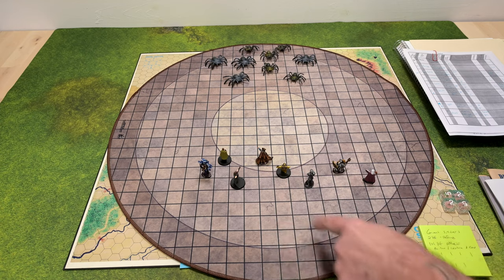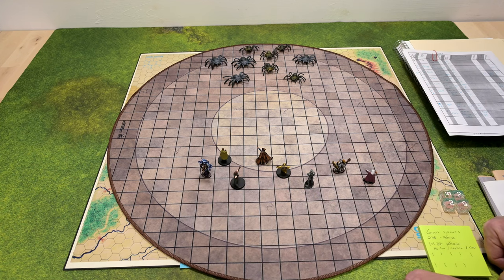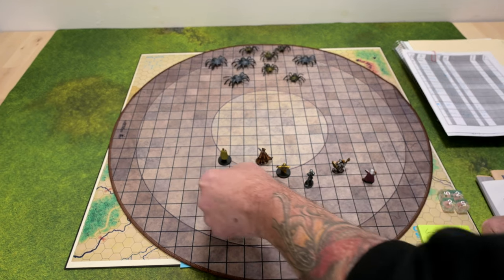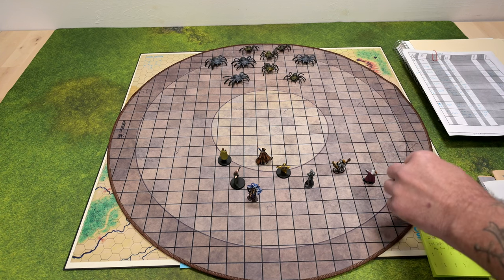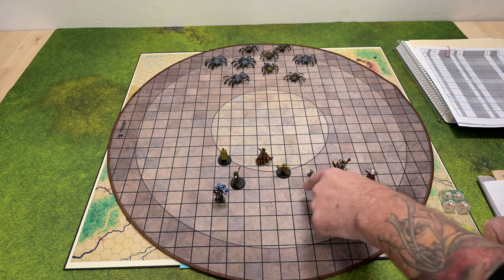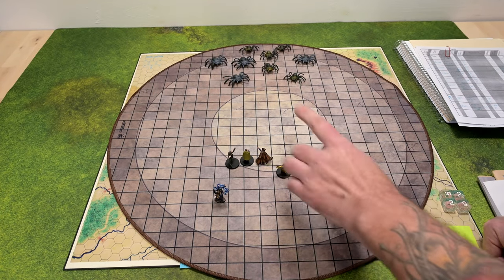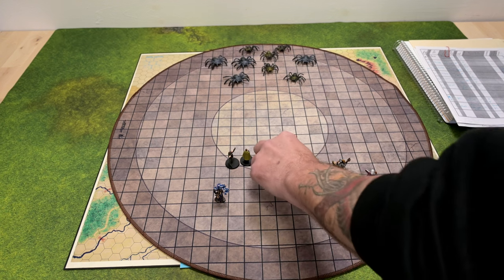Moving people into position: the magic user can move 12 inches and moves back behind the line. The cleric — Barak — moves up to form a line. The elf will move up, shoot, and then move back — split moves and shooting happen at once, so I'll handle the elf after everyone is in place. The dwarf and the fighter with the two-handed sword move up. They're basically forming a line. A second dwarf in light armor pulls back, since he's not heavily armored enough — they'll only fight if they have to.